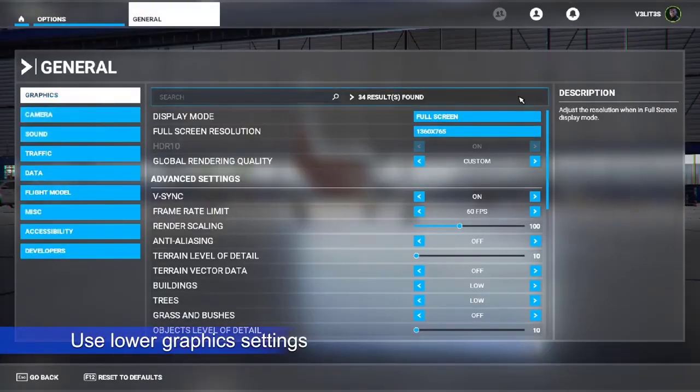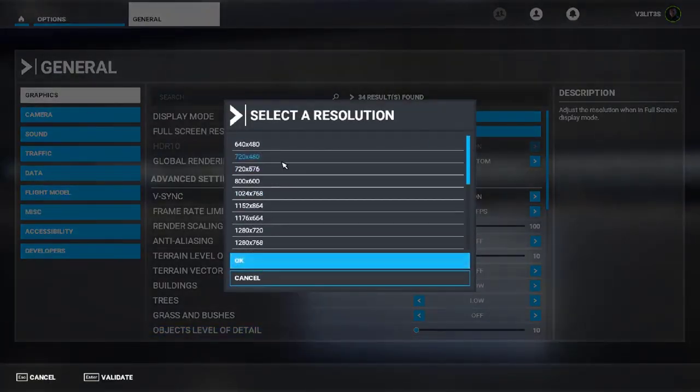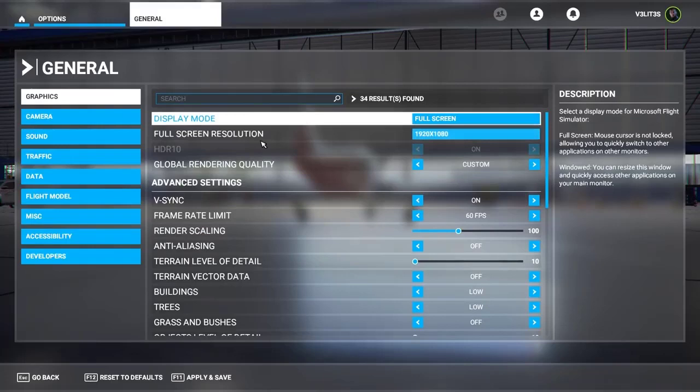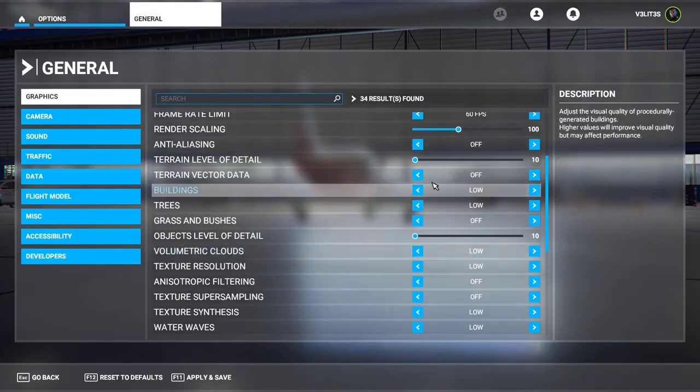Not everyone can have an ideal gaming PC, so if your PC is not that powerful at this time, try tweaking some graphics settings. If lag does not occur again after you lower the video settings of the game, that means you have a weak computer. Consider upgrading it if you want to play Microsoft Flight Simulator on higher settings.